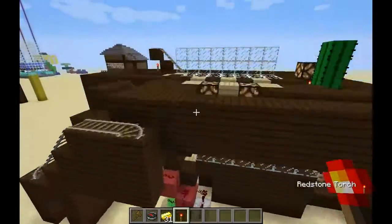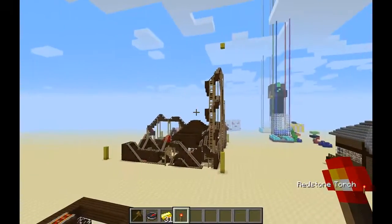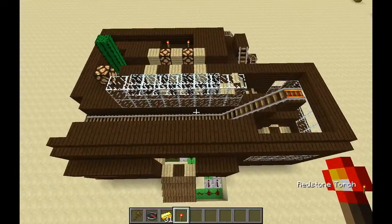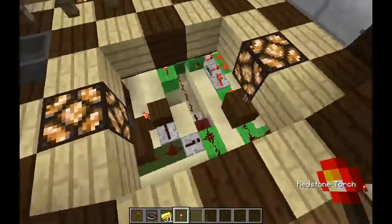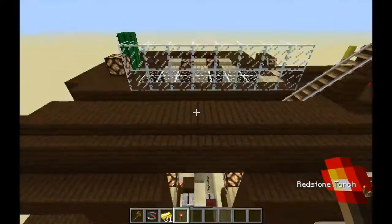Really quite easy stuff to build. You can get the complete roller coaster as a schematic or world download on Planet Minecraft, but I would say just build your own station, use your creativity, and build your own roller coaster using these circuits. I think it will be a lot more fun for you because it's something you can be proud of.